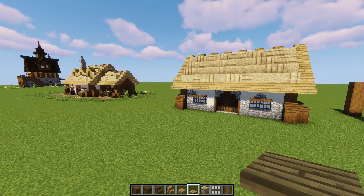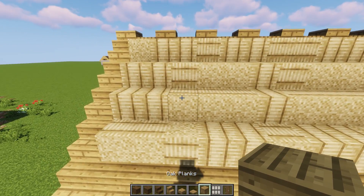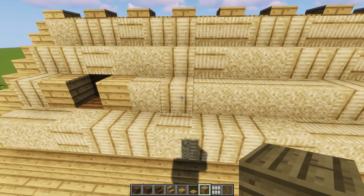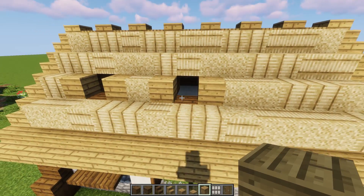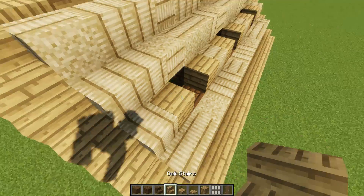If you want to add windows, here's how. Take out this block, this one, and this one, put a full block, and take that part for the window out. So take out three blocks, take the window out, replace those. Do that on both sides. Then grab a stair and put stairs sideways all the way along.